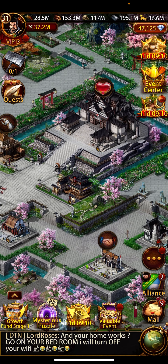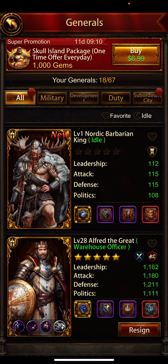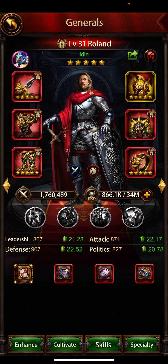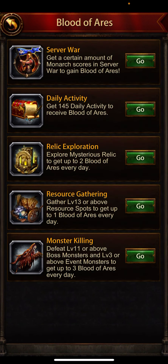So how can you get Blood of Aris? Click on the general - I have upgraded my Roland. When you click on the plus button after upgrading your general to five stars, that is how you access the levels of your generals.